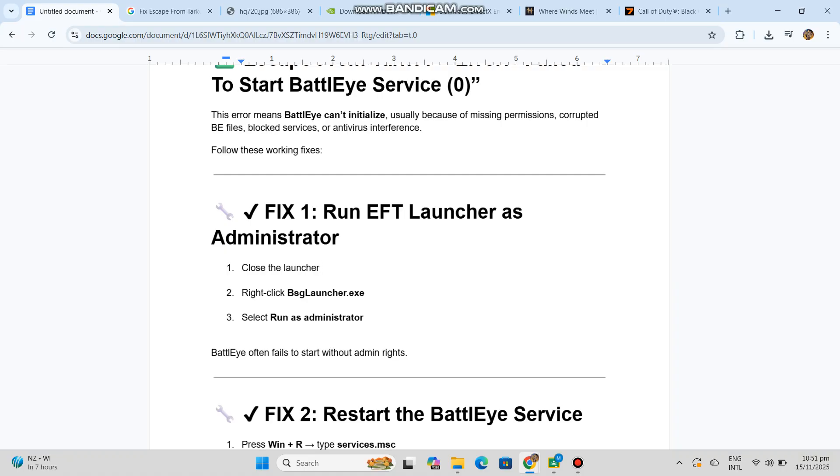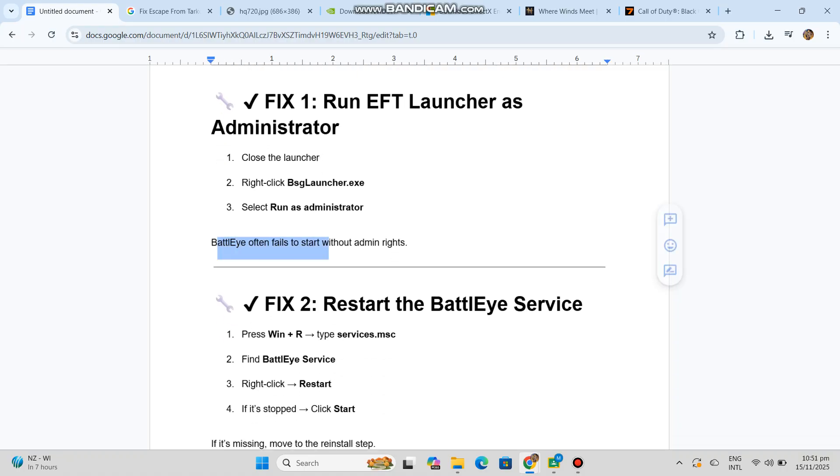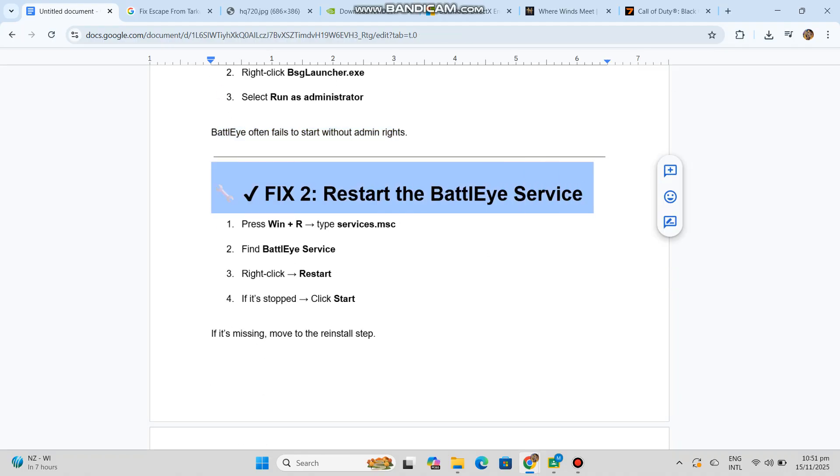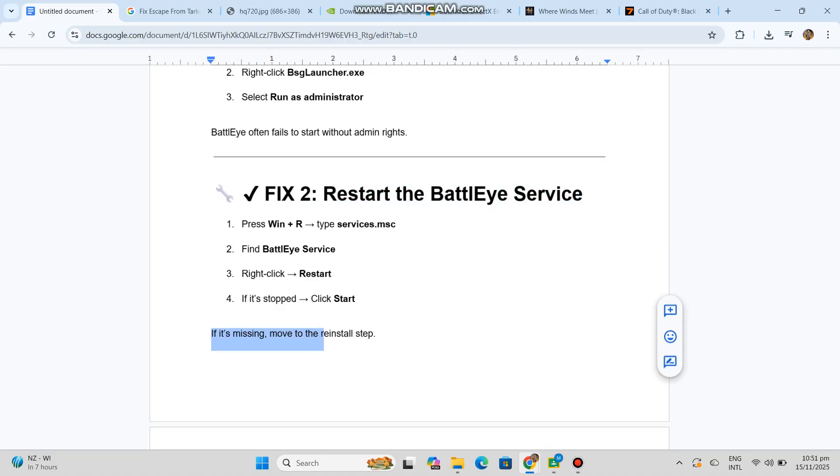Fix 2: Restart the BattleEye service. Press Win+R, type services.msc. Find the BattleEye service, right-click and select Restart. If it's stopped, click Start. If it's missing, move to the reinstall step.